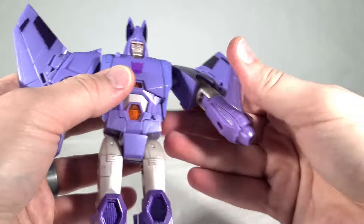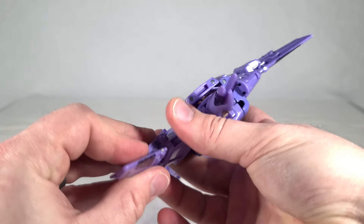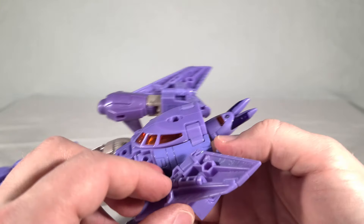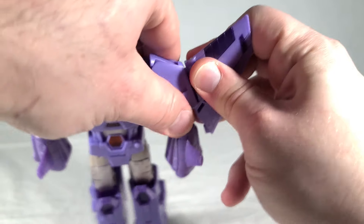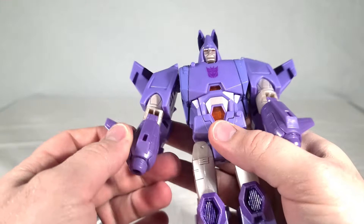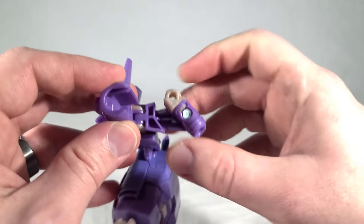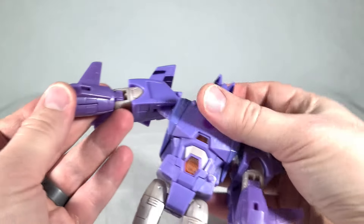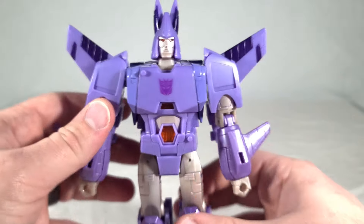Just flip everything around to get Cyclonus' head to come out. Close the chest, close the back, and swing the shoulder panel shut — give him a tab in. Bring the arms down. We're going to untab the wings from his forearms — very much like the Universe Cyclonus, there's a double hinge here so you can fold everything back. The edges of the wings actually fold back too, so you get a more streamlined, much more cartoon-accurate look. Then grab these little booster-looking things, pull them out to open up his forearms, swing his fists out — you only swing one way because there's some plastic in the way. Close it back up. Very nice — no big gaps in the forearms. Very well engineered.